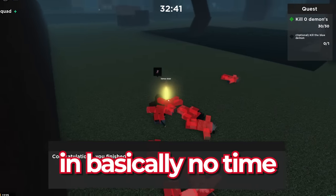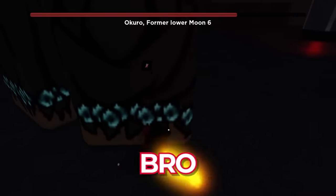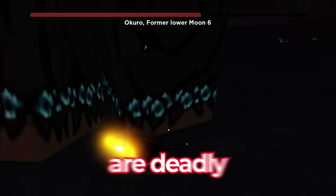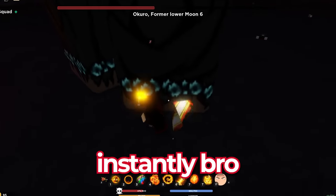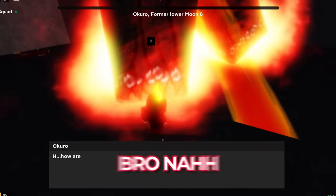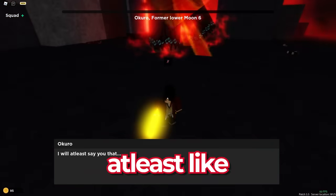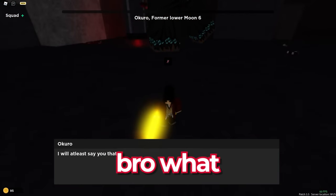I just need two more kills and there we go - we completed the Final Selection in basically no time! Our first boss we're taking on is Akuro. Look at his health - these animals are deadly. He's gonna die instantly. It literally hasn't been 10 seconds!